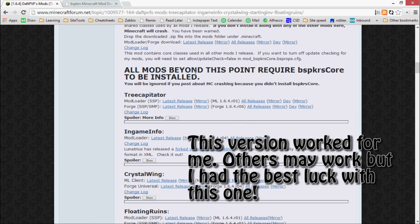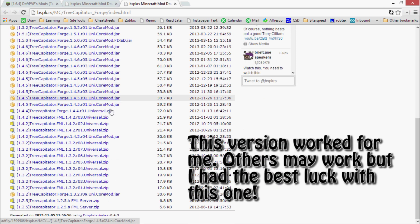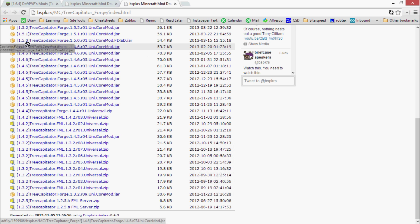You also need the Forge version of Treecapitator, so go there. It looks like the latest version is 1.4.6, so you grab that one.